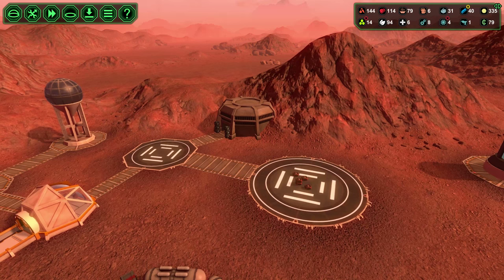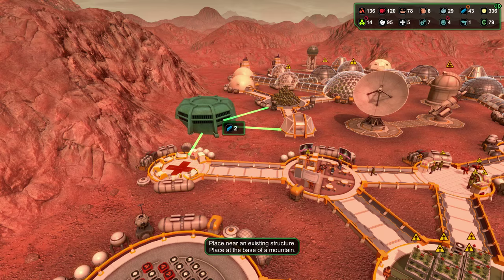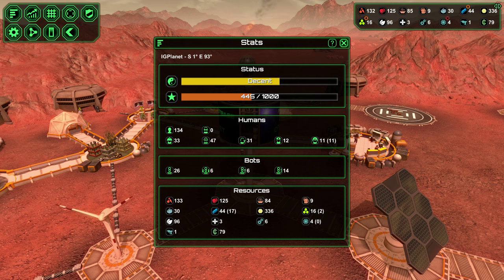We got a good surplus of ores going and metal is being produced like crazy. We've got an airlock right there - let's do another mine out here. We'll connect it to that for power and to that for power. Let's make sure this isn't intruders as well. Let's look at our prestige - our graph. We're at a decent welfare. How many bots do we have? We're at 26 bots, not bad at all.